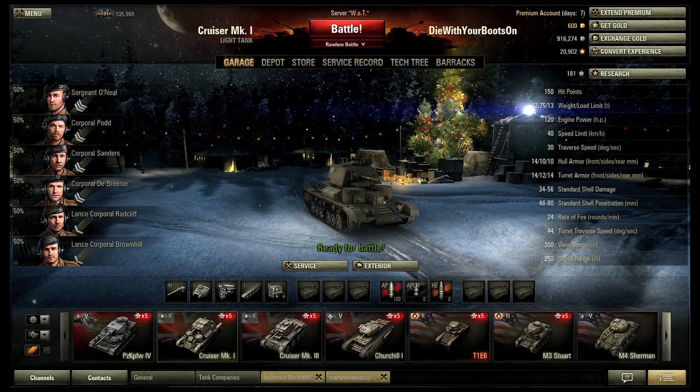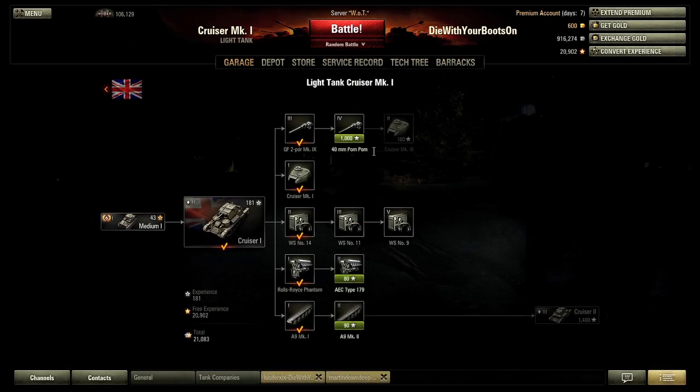More profit is more chance to upgrade things. We've got 181 XP on there, so we'll just upgrade the tracks and engine, play a few more games, and hopefully come back with the upgraded gun. All we need is one decent win, and we've got that. I'll see you in a bit.